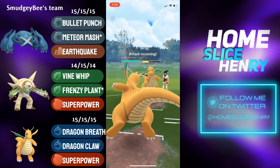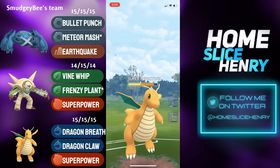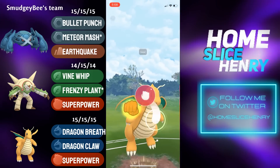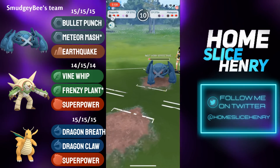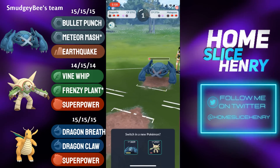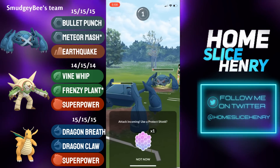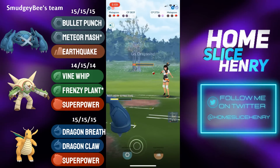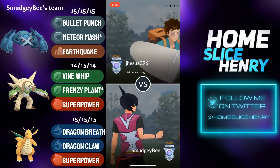Superpower number two lands, and now the switch clock is up, sending in Dragonite. Dragonite is met with a Dragon Claw. The opponent sends in their Metagross rather than let themselves get farmed down. Metagross is hit with the Superpower — it connects and gets the opponent very low. The opponent's Dragonite would need to reach two moves to win, and that's not looking likely. Commits the shield, it's the Earthquake, and Metagross farms down. Dragonite cannot reach two moves — that is a good game.